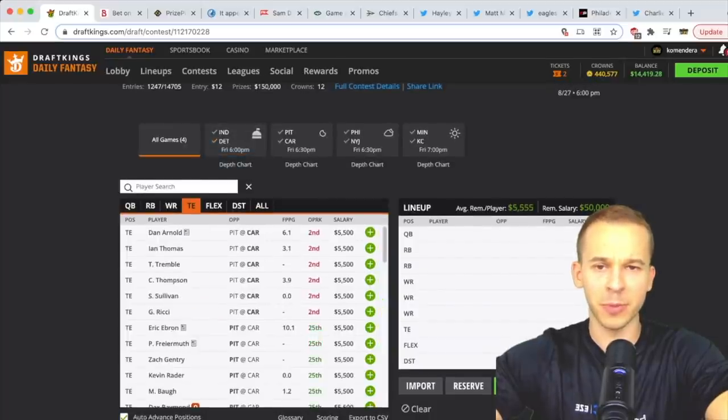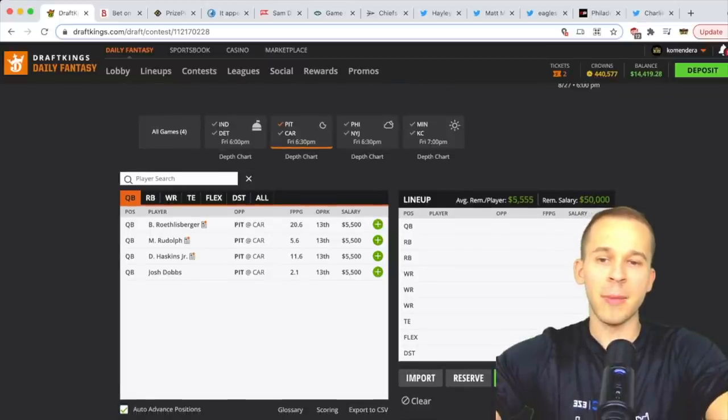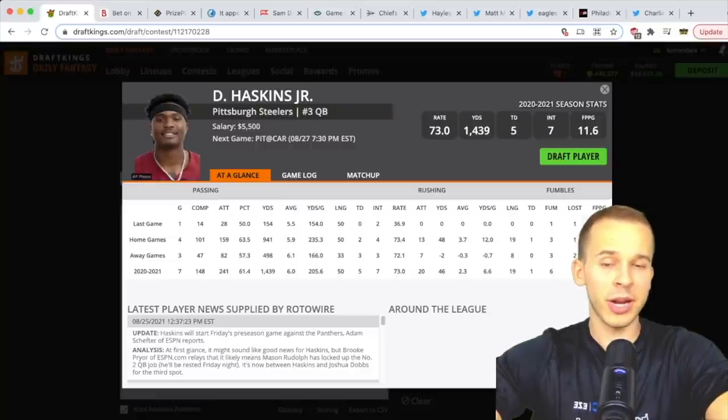Tight end for Detroit — not much interest there. Moving on to Pittsburgh: starters not expected to play. No Big Ben and no AJ Harris. I don't think the starting receivers get much either. Mason Rudolph is also out, so we only have Dwayne Haskins and Josh Dobbs. Haskins is going to start but we don't know how much he'll play.